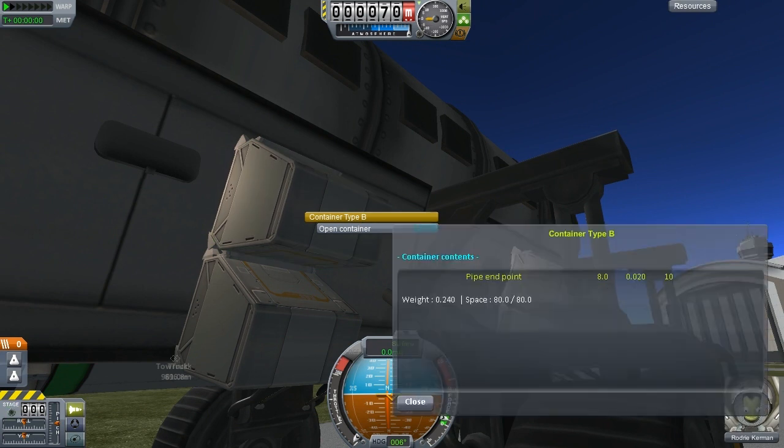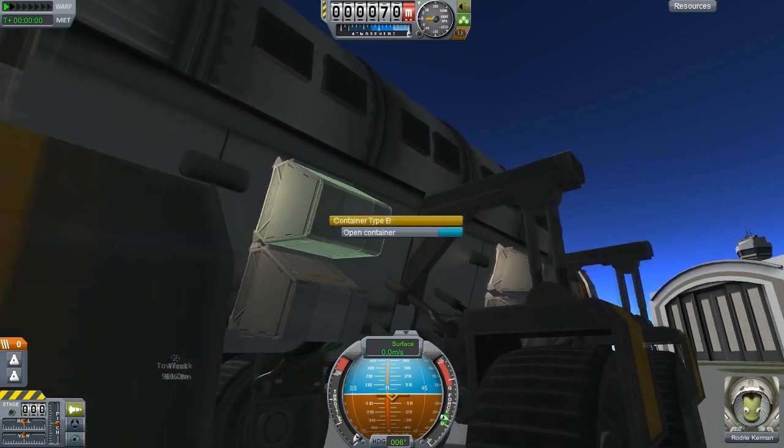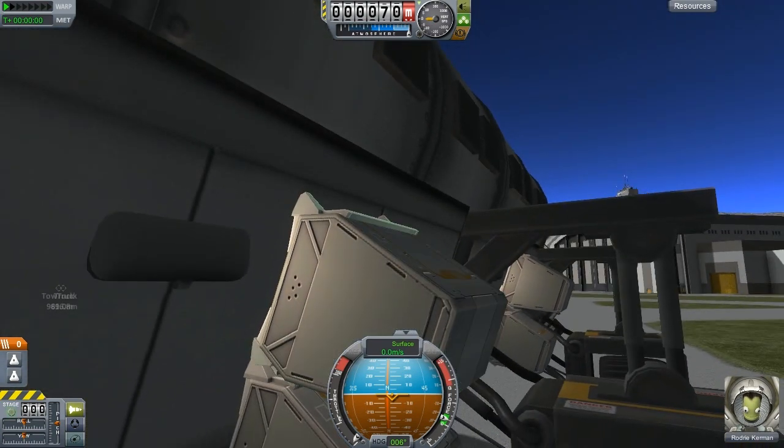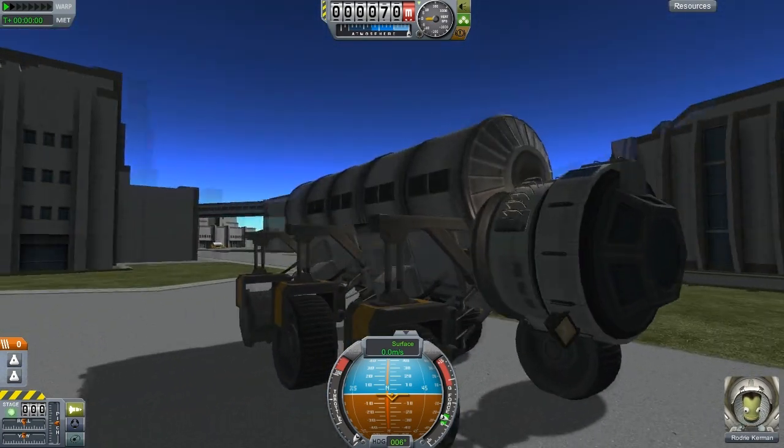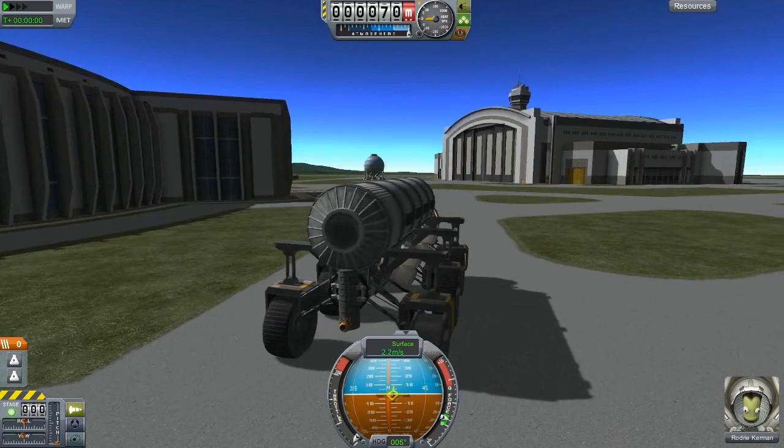This one contains ten pipe endpoints. These boxes are actually in these little mount brackets, and we can release them, or a Kerbal can unattach them. So that's pretty cool. We'll go over that more once we reach our destination.